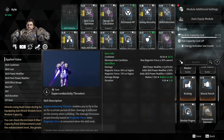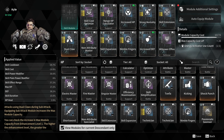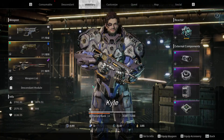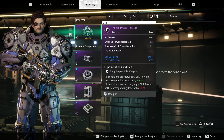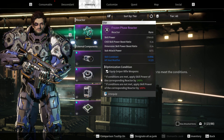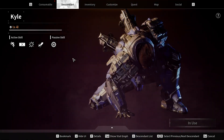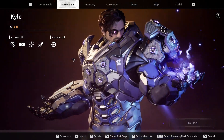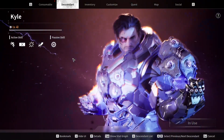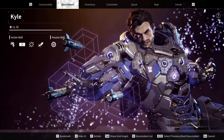You want to focus your reactor on dimension and tech for the power boost ratio. With my strength I will pull everything towards me — even the final boss. That's going to be it for the Kyle build video.